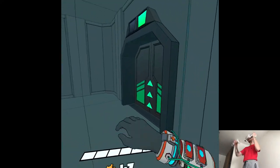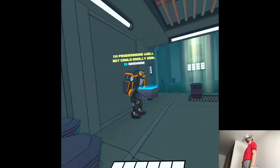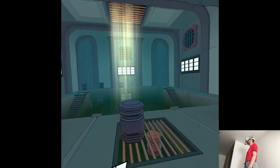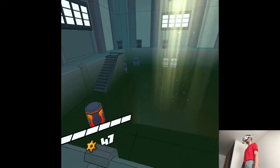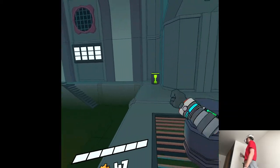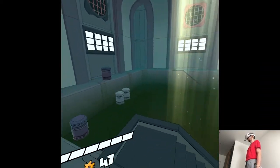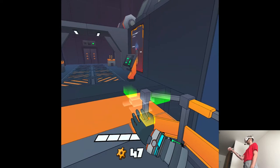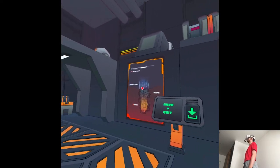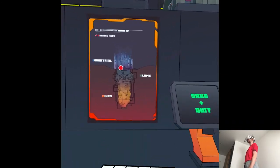I'm pretty sure this is like a sidetrack from the main campaign. What do you want? Do we just drop? I don't trust this. Was this just one stage and that's it? I thought it's gonna be so much more. Unless I took a shortcut or something.